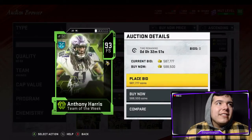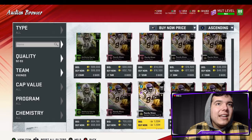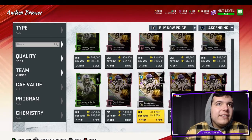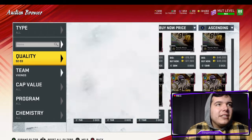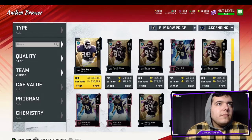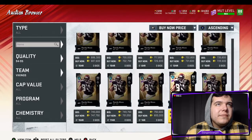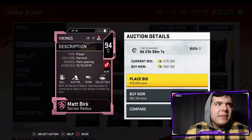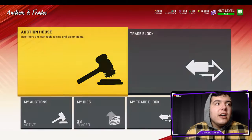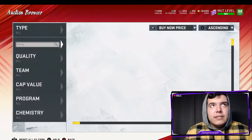He's still going for like 500,000 coins. If he was below 500,000 I might be able to get him today, but I don't know. The 95 overall Randy Moss — let's see how much he goes for. He's not even going for that much, still 500,000. I thought he was gonna go for a ton but this card is still worth a lot because it might be the best center in the game.